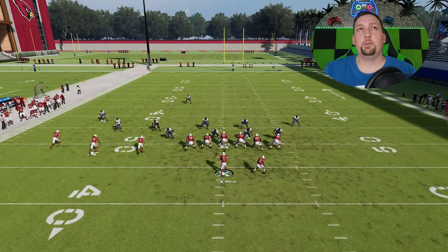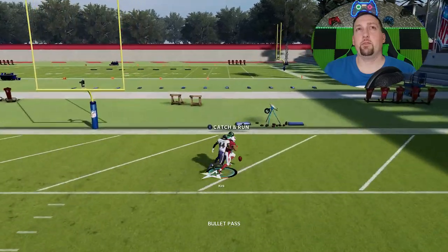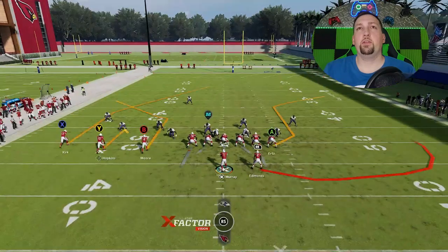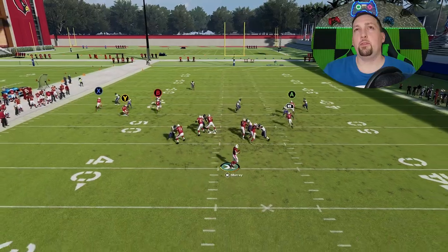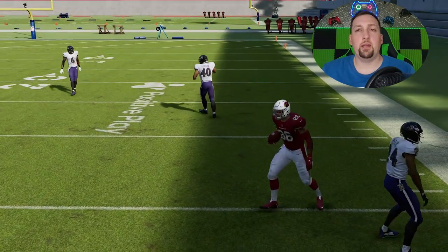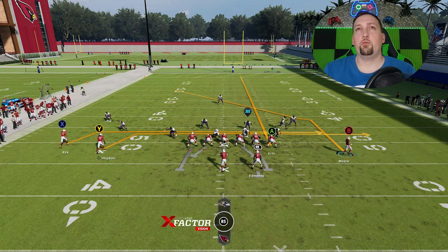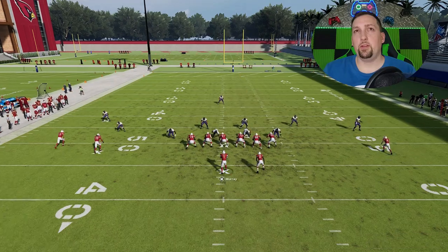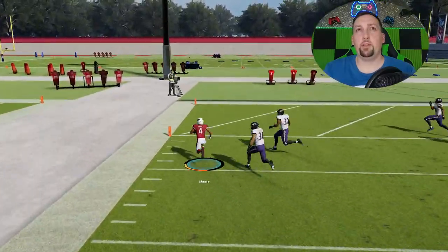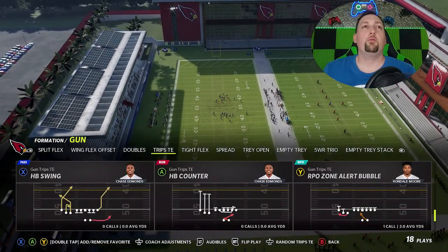Putting the A route on a streak to pull back that Cover 1 safety, and then putting the X and Y in a combination of drags and slants is really going to be your best option for check downs. The B route - you can see he just cooks this particular defender and it's a very easy one-play touchdown against pretty much any man coverage, as long as there's no safety over the top. Another good option is the A route - it's actually a pretty good man beater if you have a fast enough tight end. But if you want the one-play touchdown, the easiest one is the motion across, making sure you don't have any deep routes in the way.